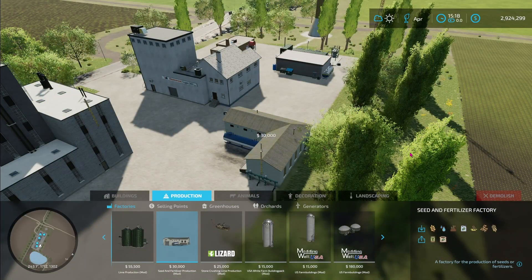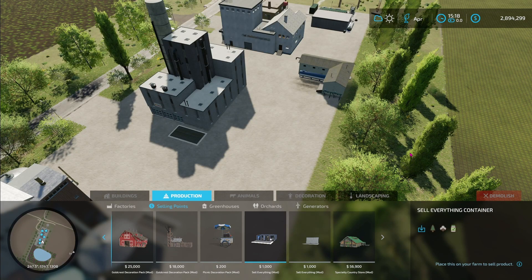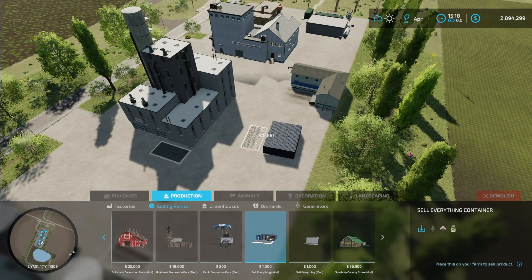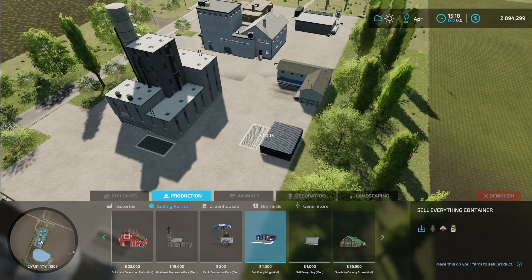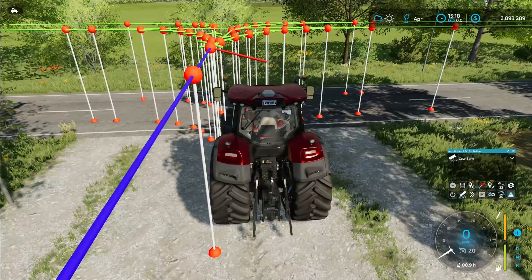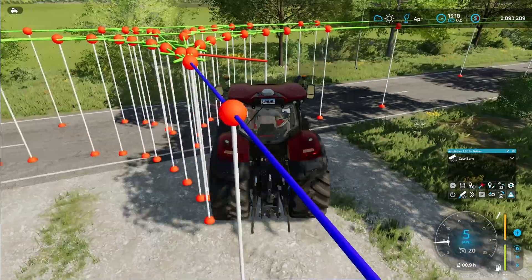Our seed and fertilizer factory will fit right back here. And then right next to it, we have room to put our sell-everything container. Once we fill the seed and fertilizer factory with slurry and manure, we can sell the excess right here at the sell point. Now all we've got to do is make sure we have an AutoDrive path all the way to that location.